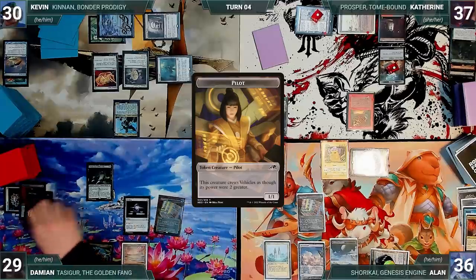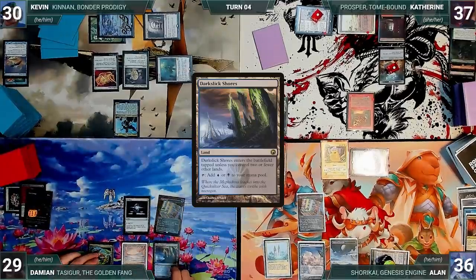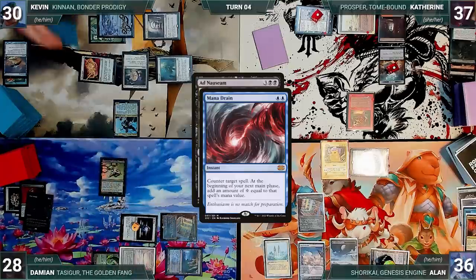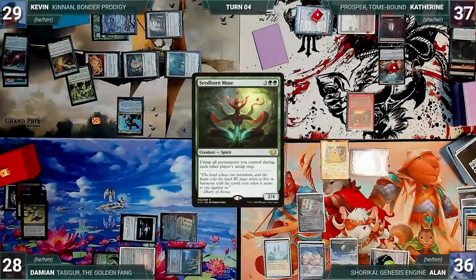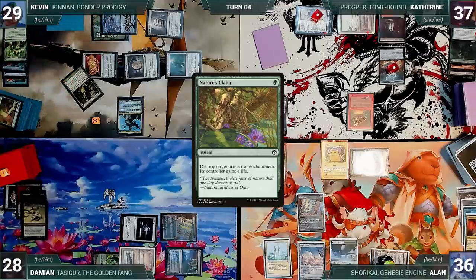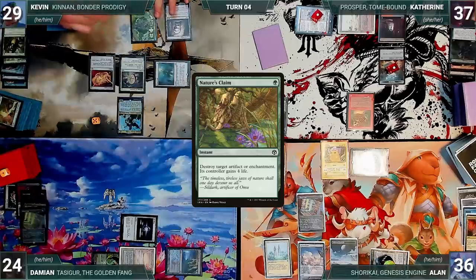During his upkeep Damien wins his Mana Crypt roll. He doesn't pay for Tasigur through Tabernacle, destroying it. He draws, plays a Dark Moist Shores, taps his Mana Confluence to help cast Ad Nauseam. In response, Kevin casts a Mana Drain countering Ad Naus. Dejected, Damien ends his turn. At the end of Damien's turn, Kevin casts a Worldly Tutor fetching up a Seedborn Muse, then casts Nature's Claim targeting Damien's Mana Crypt — it's destroyed and Damien gains four life.